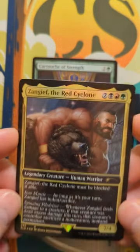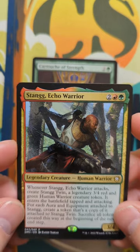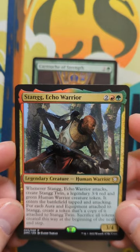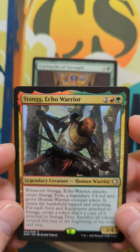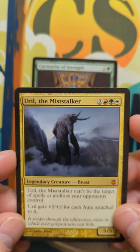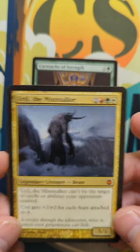It's a great two-for-one in Zangief, and giving trample is awesome. In Stang, it gets copied on that attack trigger, and it's repetitive removal. Sorry. But also, enchanter-style decks like Gyro are going to love it, giving the trample and probably a draw trigger.